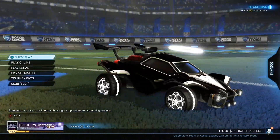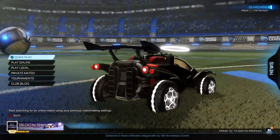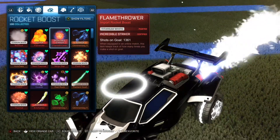I went ahead and put together a nice looking combination of items to use with this very nice decal. We have the Titanium White Infinite Edition of the Christianos, which only showed up in the item shop once so far. We have the Neo Thermal Boost in Titanium White.